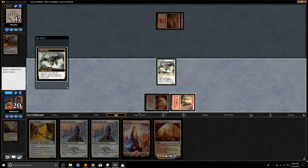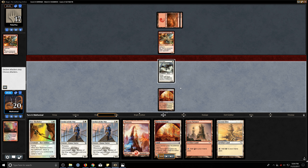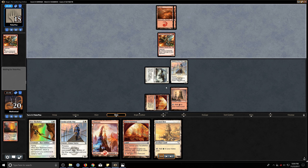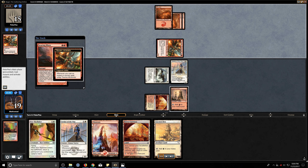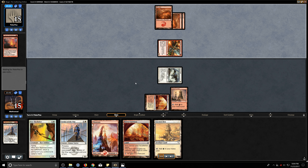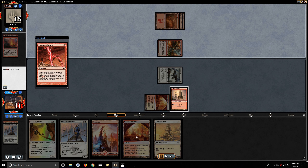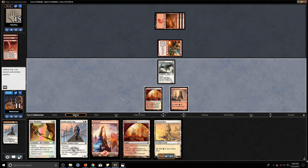We definitely need to make sure we get rid of the Alchemist right away, so we definitely Searing Blaze that. I'm also going to start getting down some creatures because we need to make sure we close out the game as soon as possible. We get the Seeker of the Way down. Unfortunately he does have a Searing Blaze, so he's going to be able to start picking away our creatures. We didn't have anything to chain together with the Seeker anyway to gain ourselves some life.